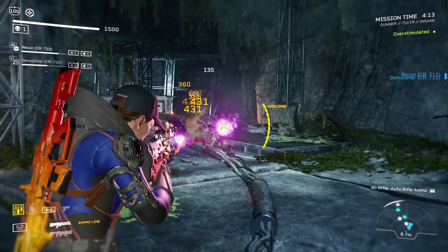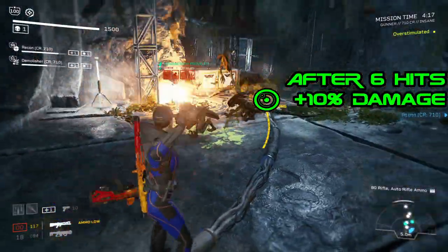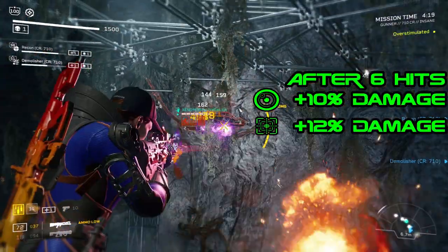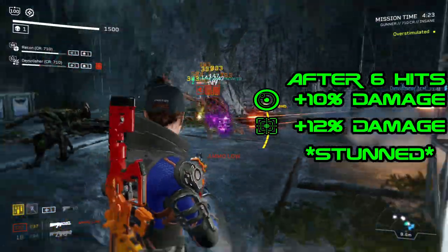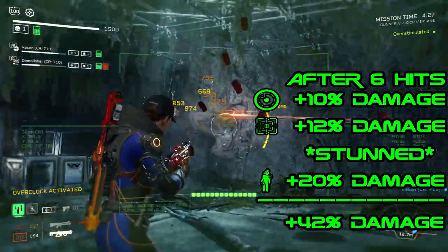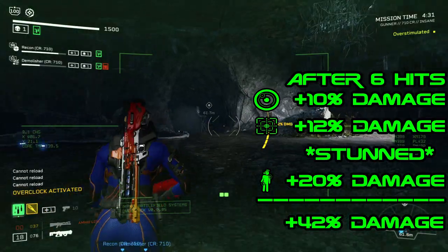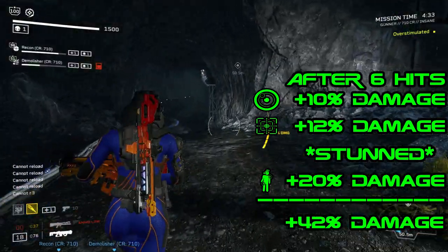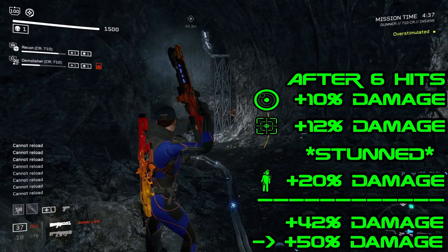See it this way: you're shooting the enemy, and after 6 hits you'll be doing 10% more damage from Focus Fire, 12% more damage from Stay On Target, and they'll be stunned, activating the 20% extra damage from Down and Out. That's 42% extra damage at the beginning of the stun, and during the stun you'll cap out on your Stay On Target, dealing 50% extra damage by the end of the stun duration.